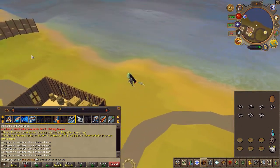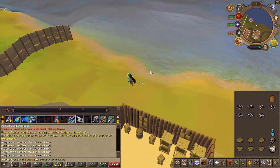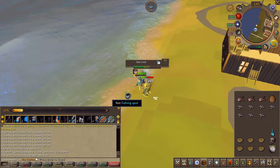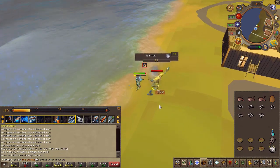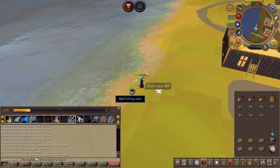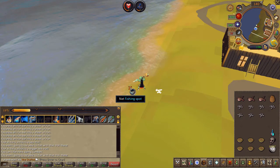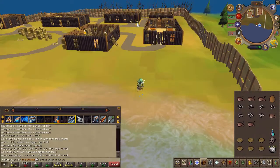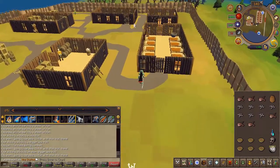Head north-west and click on the fishing spot. As you do so, there might be some trolls that will attack you, so go ahead and slay them and keep fishing until you have five of them. Once you've caught the monkfish, head south and cook them on the range.